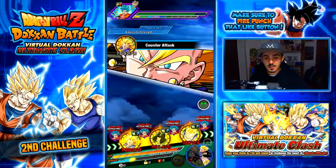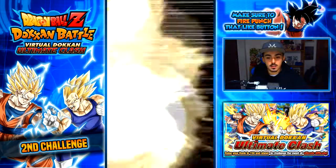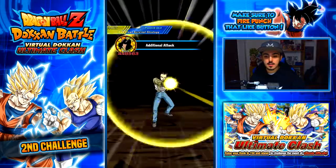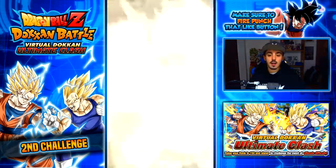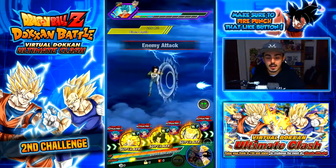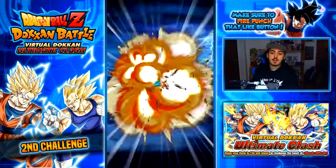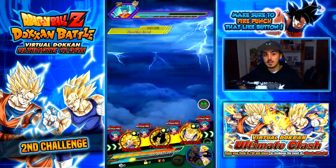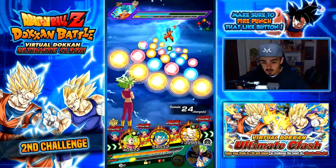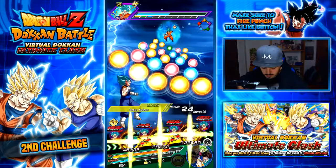That's insane damage. This Gohan is literally one of the best supports in the game and he's on this team — that's why this team is so good. Kafla is here as the nuker, and of course we need Vegeto up front. I feel like Gotenks is definitely going to finish it off so Kafla won't even be needed to nuke here. Gotenks does so much damage — we're going to counter twice here — and Vegeto might super two or even three times.